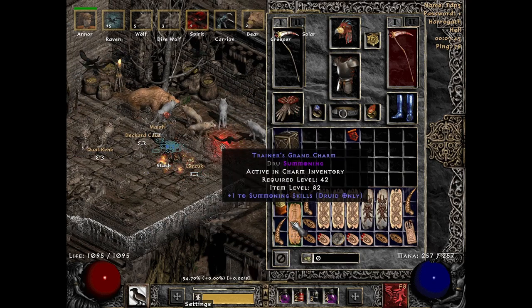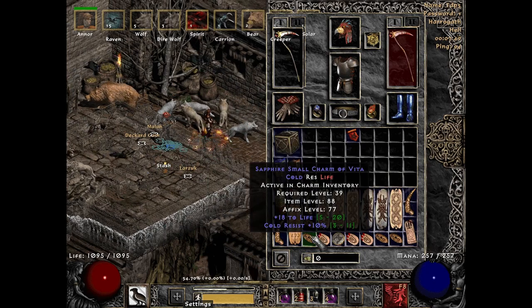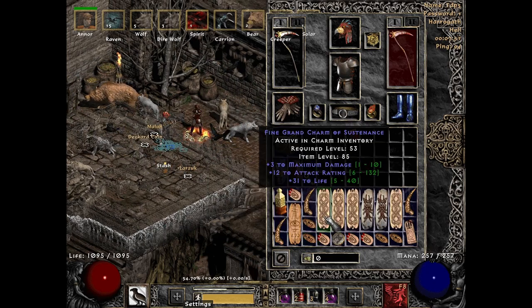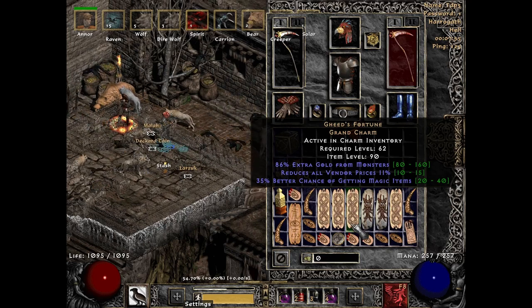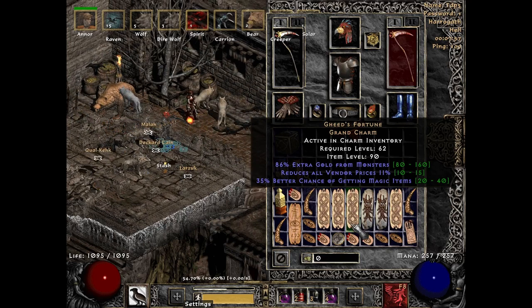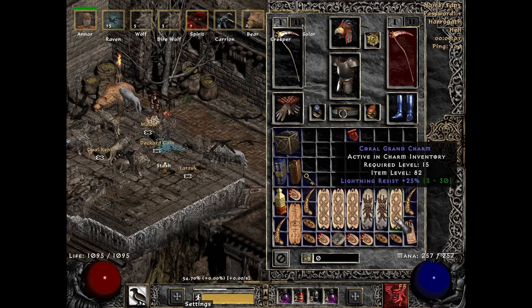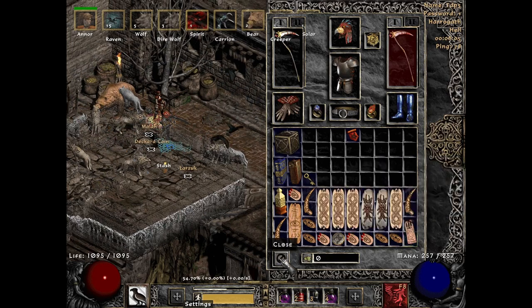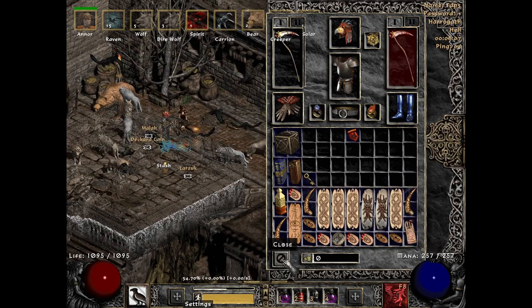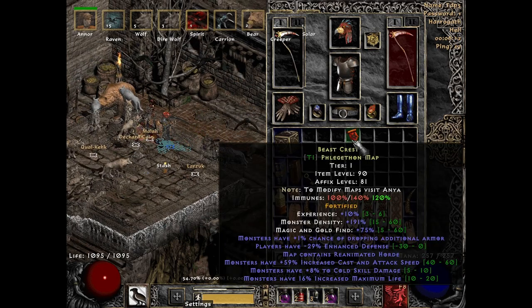Charms — found some better things, nothing really to write home about. We've got one skiller. Just a lot of where-can-we-get-resistance charms. Found three Geeds now, so I'm not so upset about that one I lost due to servers. Life charms where we don't have resistance charms right now. I was hoping to find some better stuff, but we're kind of here. Found a Surtaday, which is great — Arcane, so it's always helpful.